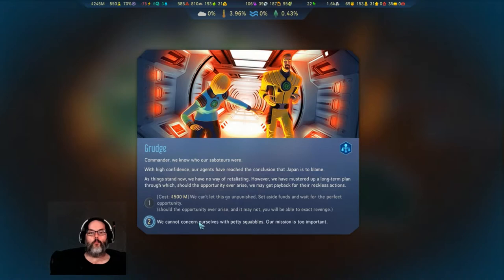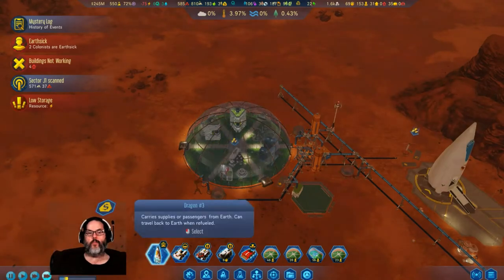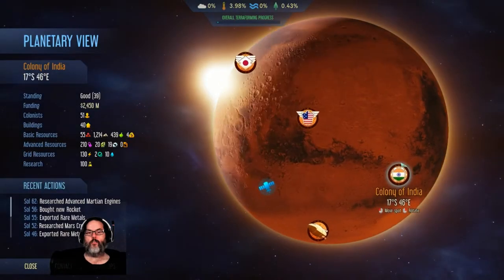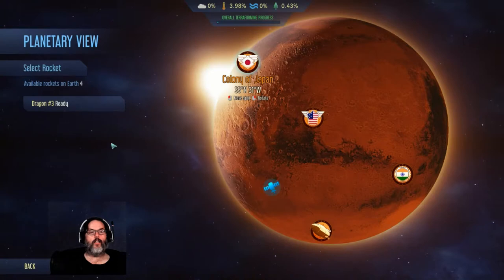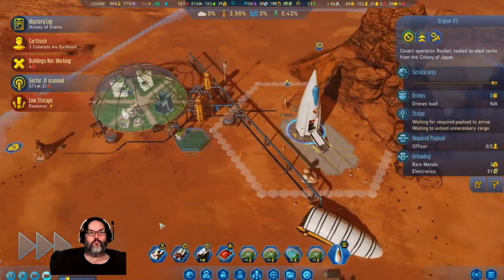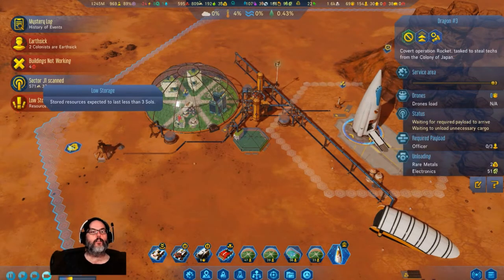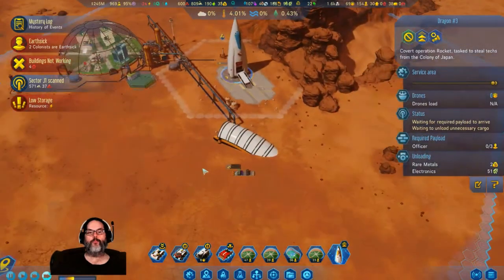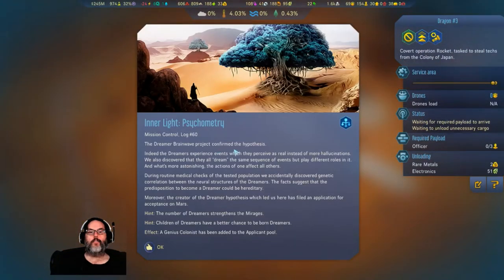We have no way of retaliating — we've mustered up a long-term plan. I don't have the money so I can't get revenge. But you know what I can do? Covert ops — steal technologies. Japan's going to be the one we go to screw over. Confirm the hypothesis: so they're not hallucinations — they are real. The number of dreamers strengthens the mirages.